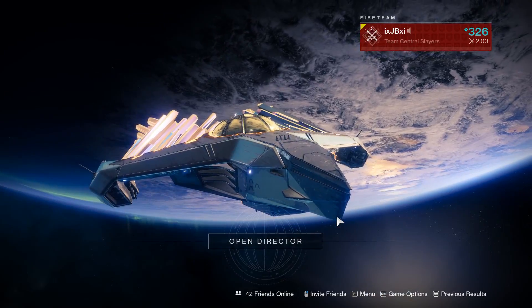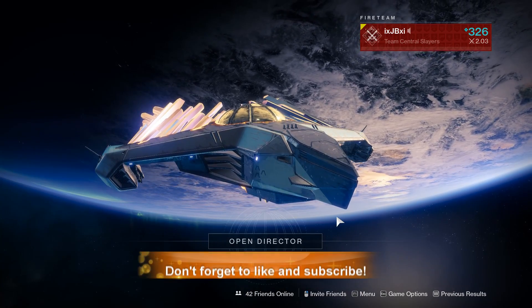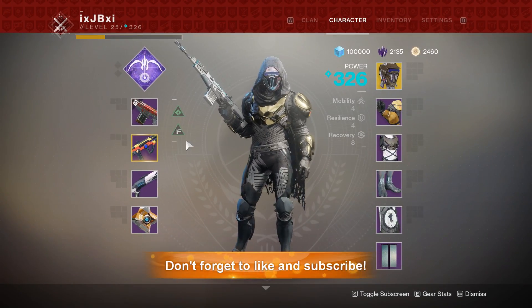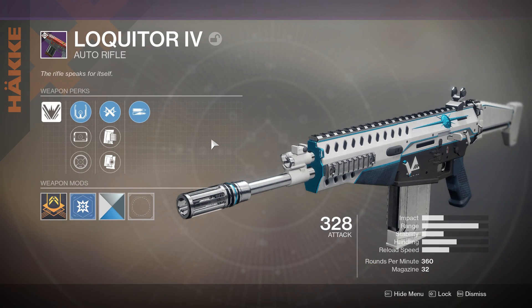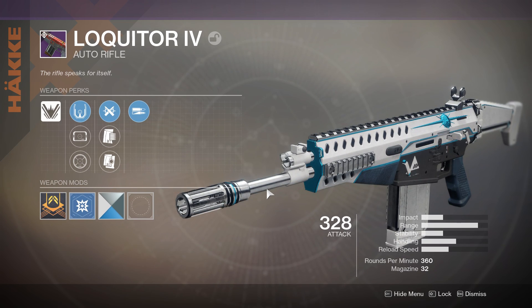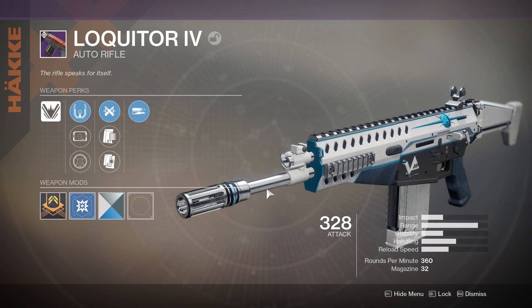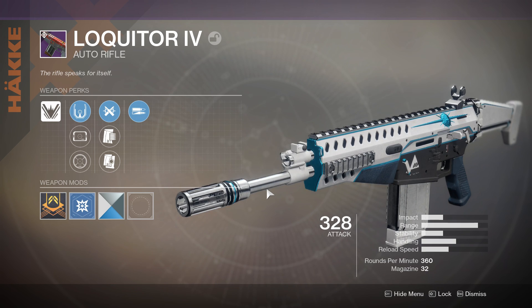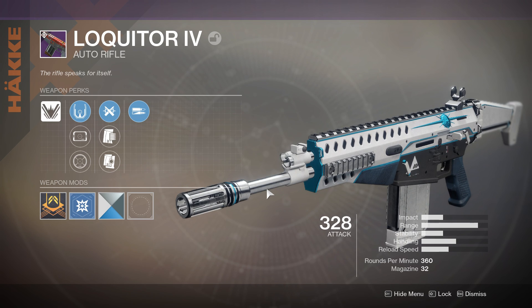What is up Guardians, JB here bringing you another Destiny 2 video. Today we are going to take a look at the New Monarchies faction rally reward weapon — the Liquid Tour. This was the reward we got this week, or last week, from the faction rally. New Monarchy won obviously, so if you pledged New Monarchy you could pick this up for a thousand Glimmer.